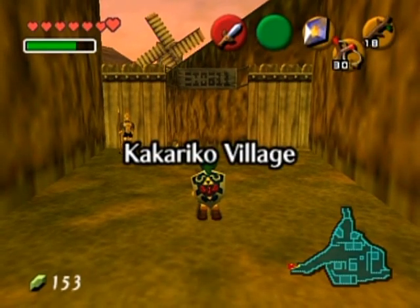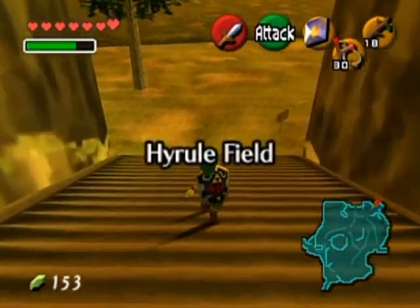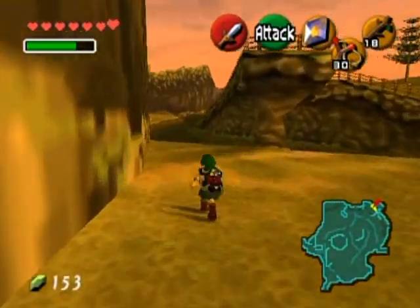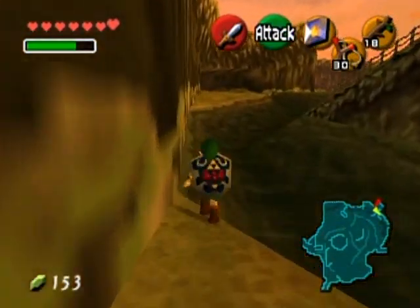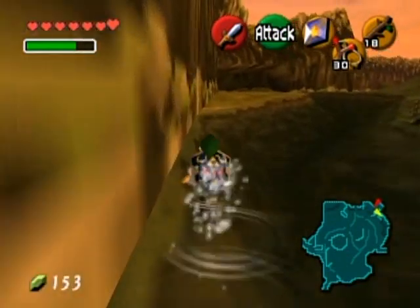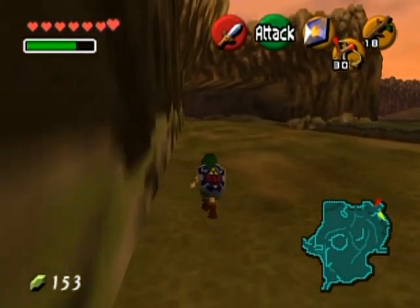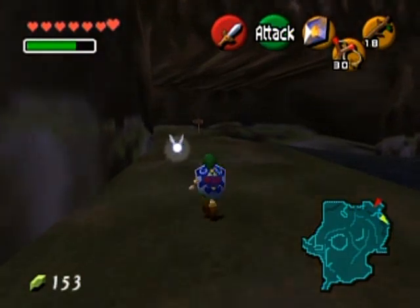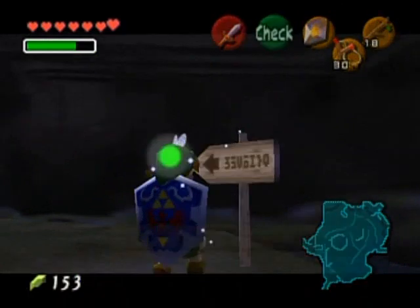Hey, hello everyone and welcome back to the walkthrough. I entered Kakariko Village just to leave Kakariko Village to show you guys where we are. This is probably the shortest path I'll ever take to travel anywhere in Hyrule Field, because our next destination is Zora's River, which you can get to by walking across the water — strangely just as fast as you can walk on land. You'll see this signpost over here that says Zora's River.